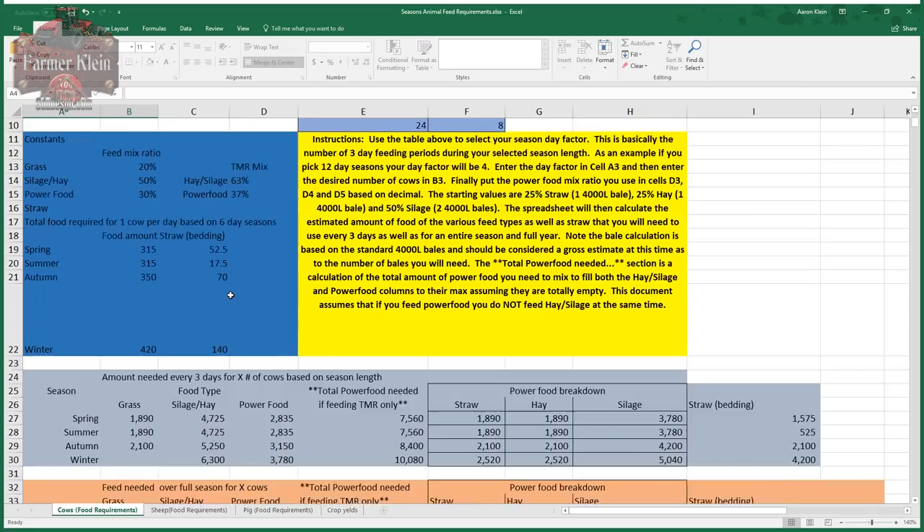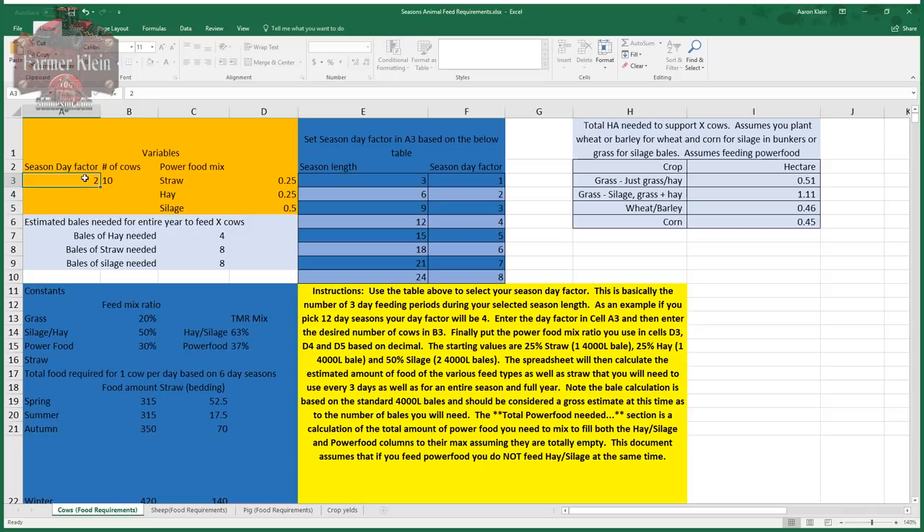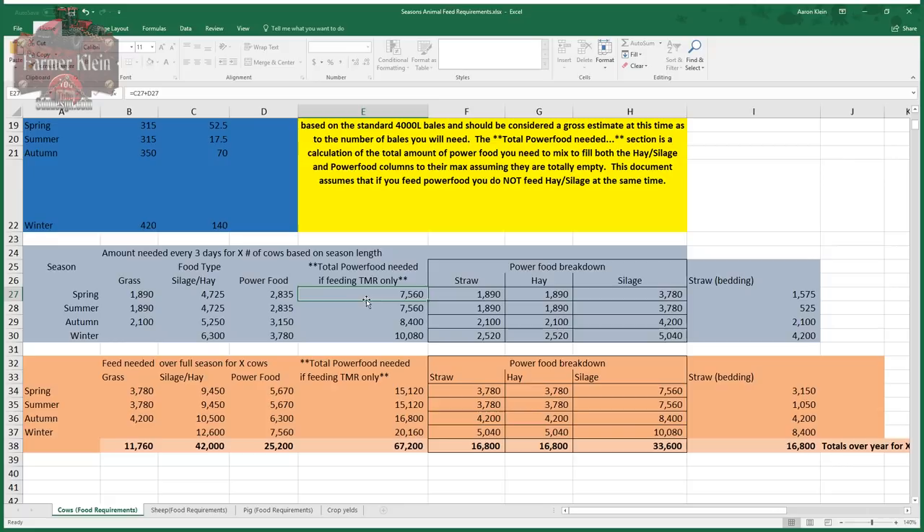Back to 10 cows. Let's look at six-day seasons - change day factor to two. The day factor is the number of three-day feeding periods per season length. With a six-day season you have two three-day feeding periods. You still need 3,780 liters of grass for spring total, but now only 1,890 liters every three days. You still need 15,120 liters of power food for spring total, but only 7,500 liters every three days.